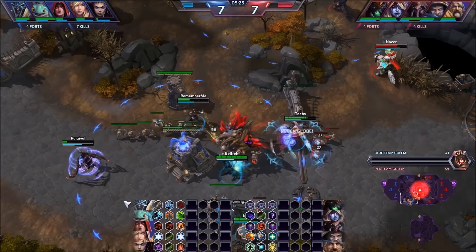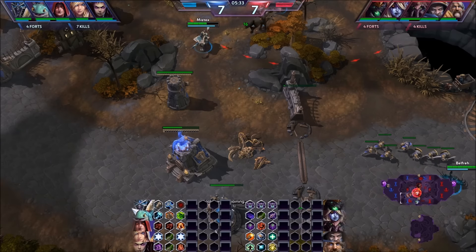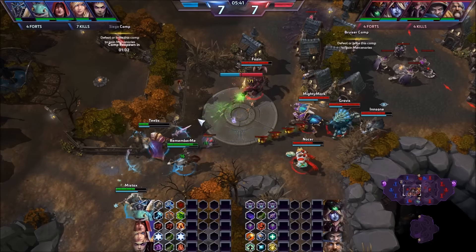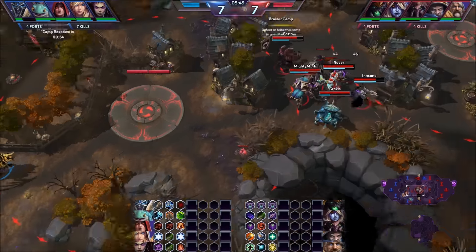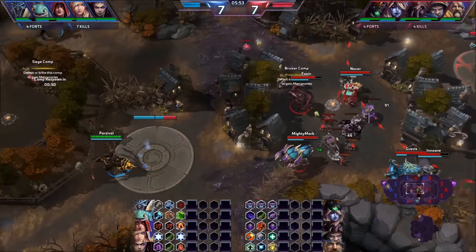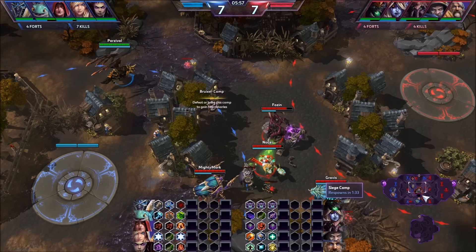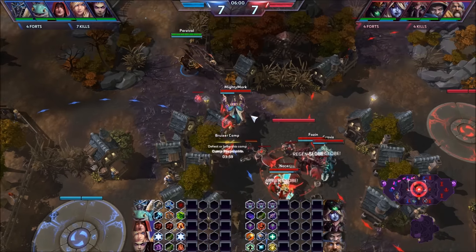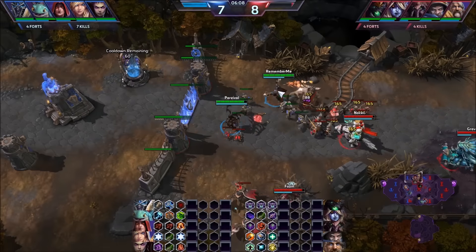They probably know that we are going for bruisers. We're hanging out right here because we know they're going to come — getting what damage we can on Arthas to make it harder for them to engage. They can't really engage on us if their tank is low, and we're all at full health. That gives us the chance to get these bruisers for free. When you're in a fight, you don't always have to kill someone to win it. Just by getting them low, it gave us the advantage we wanted. The whole point of that fight was to get these bruisers — our objective was not to get kills, it was to push them off bruisers. A lot of people always go for kills, but you don't need to in this game.